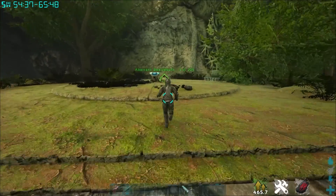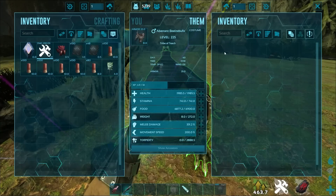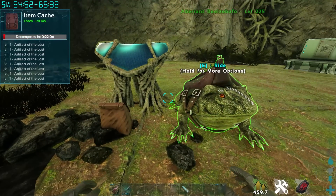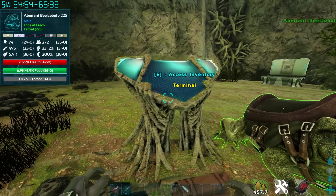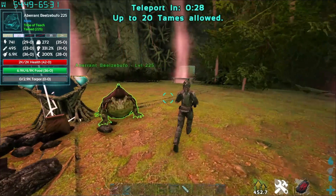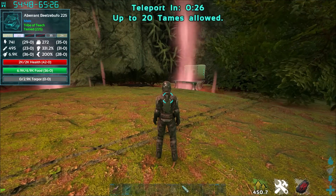This is a wild 150, unleveled, no stats, no anything. It's got a prim saddle on it. Not that we're going to take any damage, but I want to show you how to do this. And you need a shotgun. A couple of medbrews would be a good idea, but that's up to you.